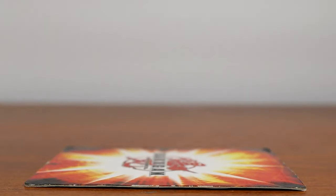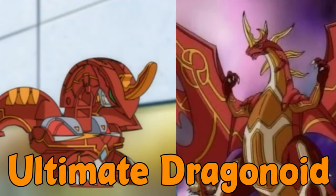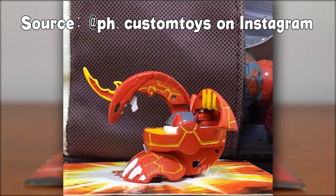The next Bakugan on the list I actually can't show you because they never made it — I'm talking about Ultimate Dragonoid. I'll put up a picture on the screen of what he looks like. Essentially Bakugan just never released it. We don't know why, but it never became an actual toy. Some people decided to make 3D printed copies of it, but it was never officially released. So we never got it, which is kind of unfortunate. I'd like to get my hands on one, but you can't because they don't exist. That would be the third evolution of Drago in this line.